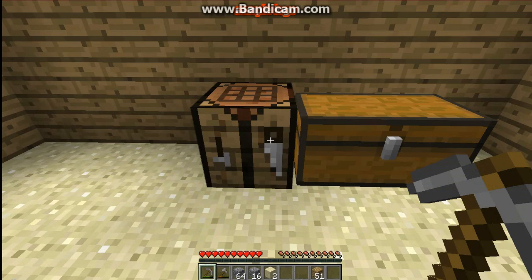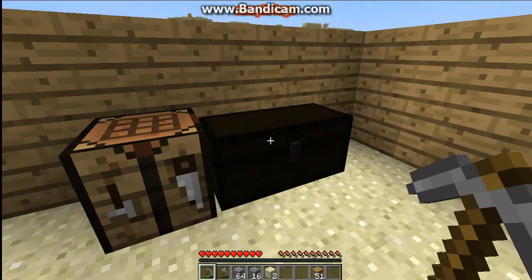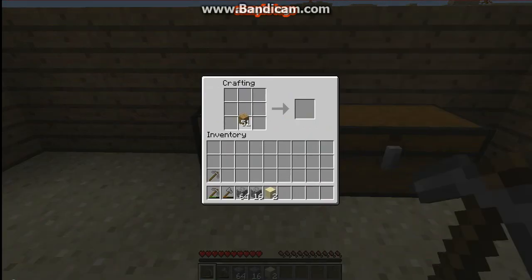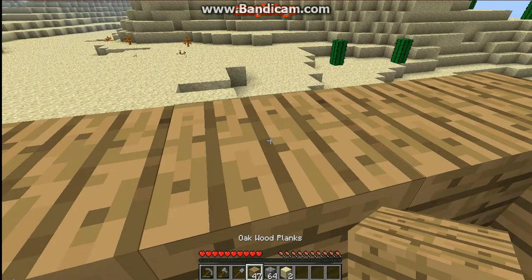Hey guys, we're back. As you can see, I just got a little bit of cobblestone. I went through my wooden pickaxe and like a quarter of my stone pickaxe, so now we can make some better tools. Maybe we can make another axe — we'll make a couple of tools. My computer's really laggy right now, whatever. We'll make a sword later — we're on peaceful so I don't think we'll need it.